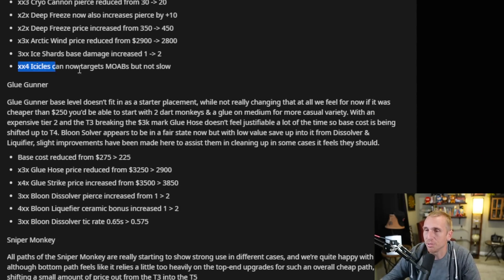This one is really cool to me: the 0-0-4 icicles can now target MOABs, but not slow them. So when you're sitting there waiting for your Icicle Impale, you're just wasting the rest of the ice tower's upgrades. I usually just upgrade the icicle path at the very end all at once and don't even bother with the bottom path. But now that it can actually hit MOABs — or is it saying it can't slow them, like they just attack physically? Now I'm confused. We'll just have to see.